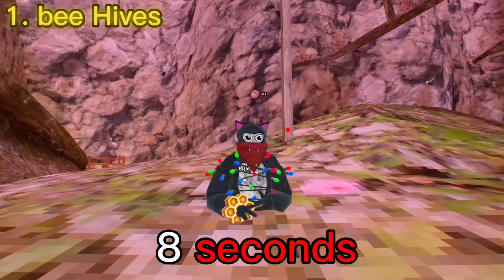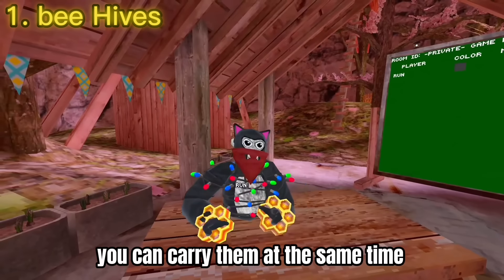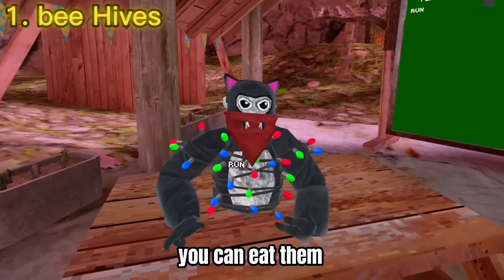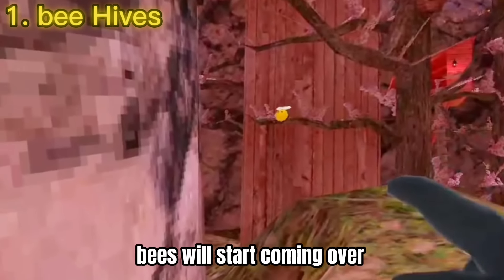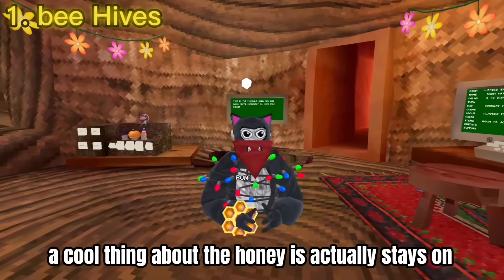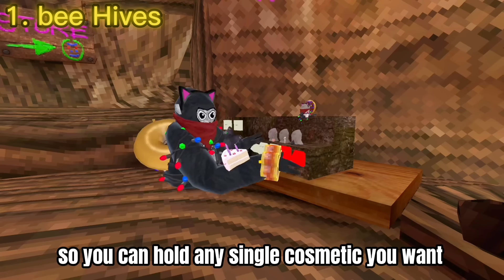For each of the beehives, it takes about three to eight seconds to spawn in a honeycomb, and you can carry them at the same time. You can also eat them. In order for this one to spawn, you'll notice bees will start coming over and pollinating these flowers. A cool thing about the honey is it actually stays on your hand and you don't have to hold the grip, so you can hold any single cosmetic you want with it.